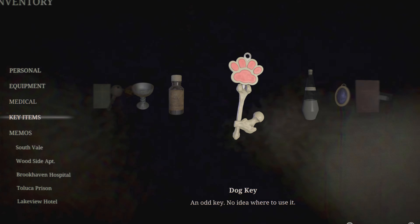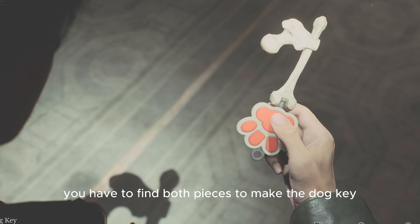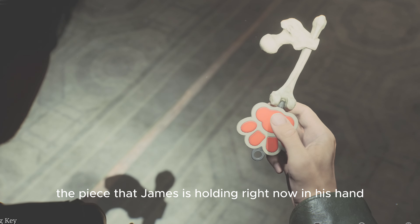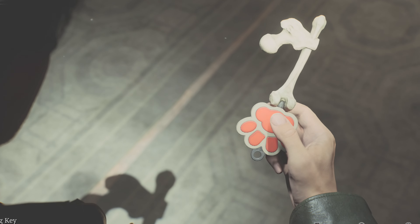The dog key is actually in pieces — you have to find both pieces to make it. The piece that James is holding right now is the paw end, and then there's also the bone end on top. I'm going to show you on my map where to get these items.